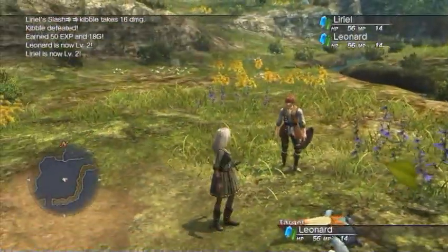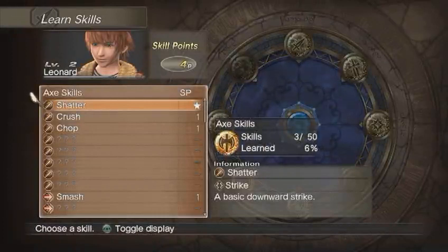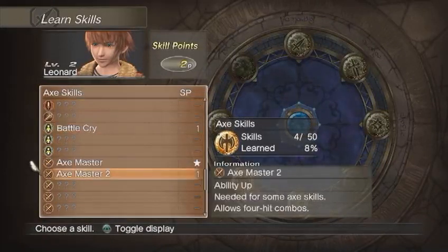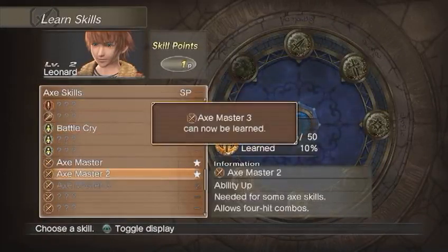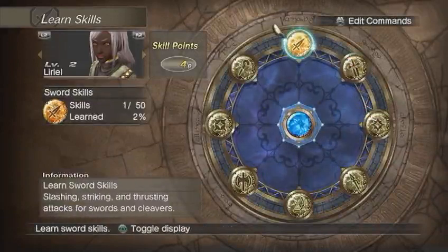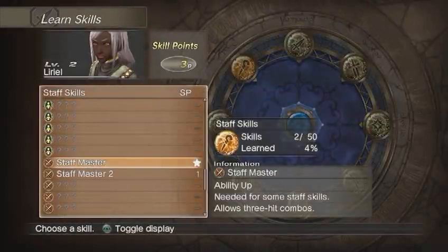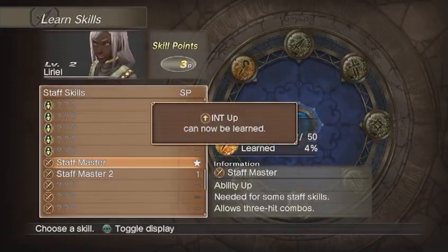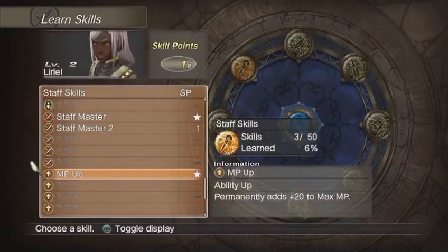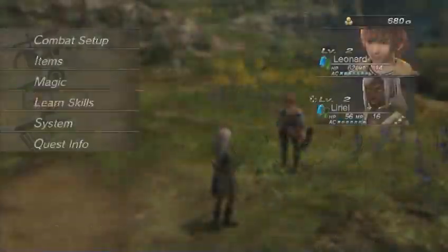Alright, level 2! Let's take care of our level 2 stats. Starting with Leonard, going back to the Axe - we will be getting our HP up, 20 more hit points, awesome - and Axe Master 2. For Lyrial, I want her to go to Staff to start boosting up her MP reserves and her Intelligence as well. MP is the most important for now, because Intelligence boosts the damage of each spell, but MP allows you to cast more - an extra 20 MP allows you to cast 5 more spells.